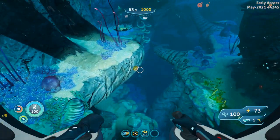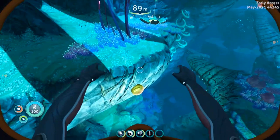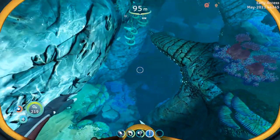And here is one right here — so we've got our first example. This one is a green one. Let's hop out and grab this. Just cut at it and that will get you one Table Coral sample.